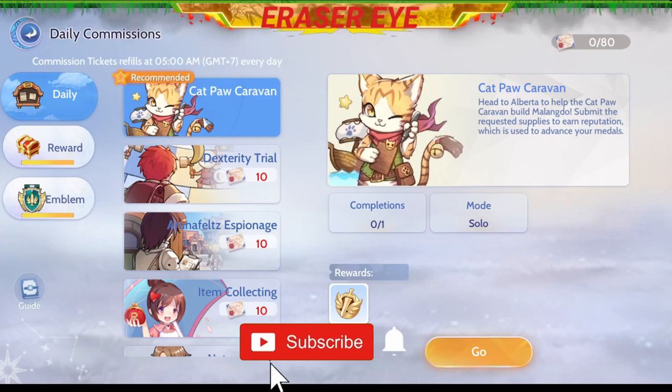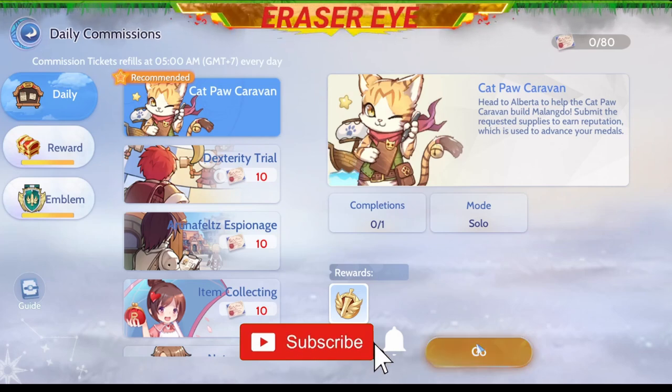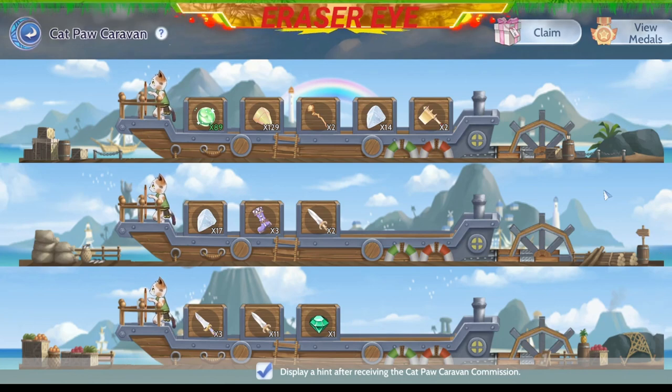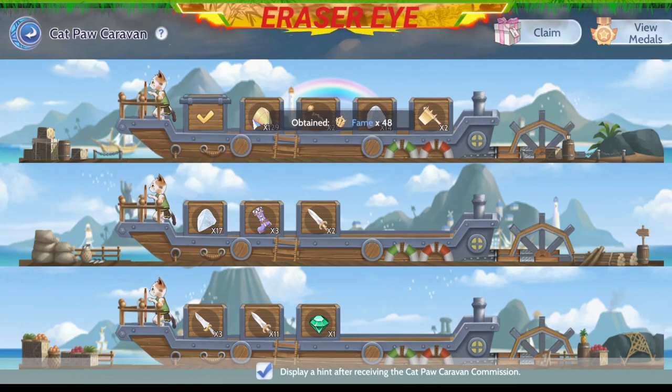You can locate the Catpaw Caravan on the daily quest — these are the daily commissions. Make sure that you complete this quest at least once a day since you will be needing the fame.